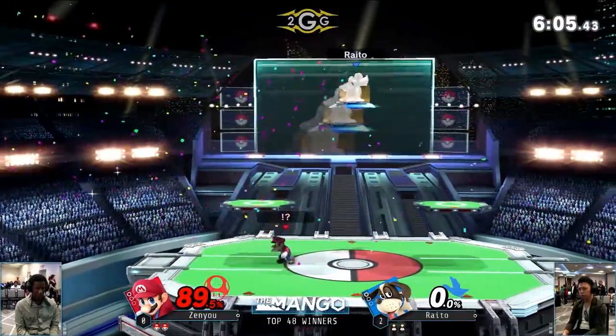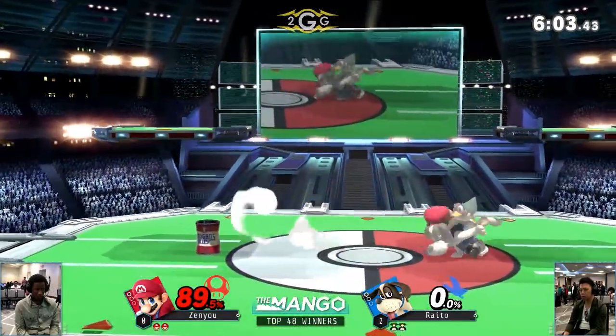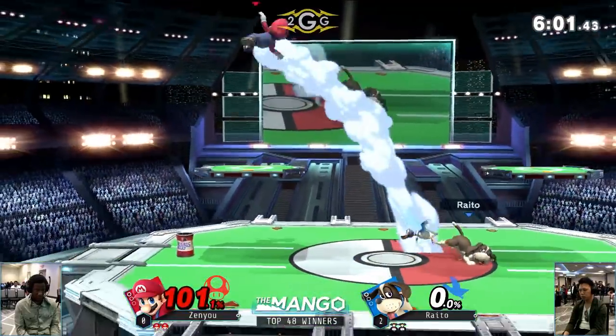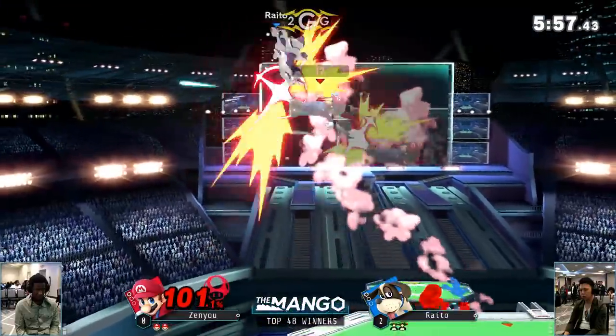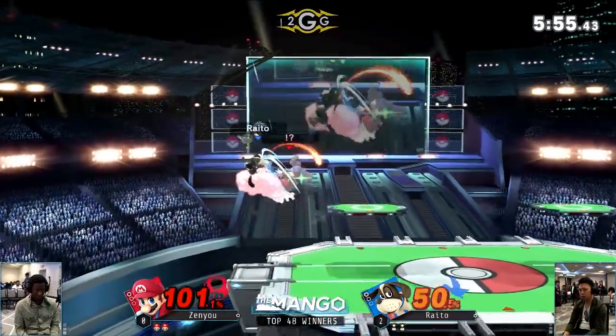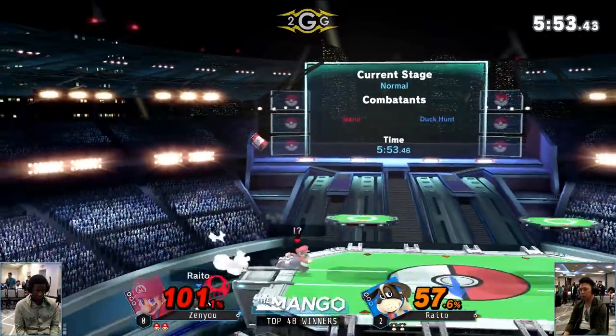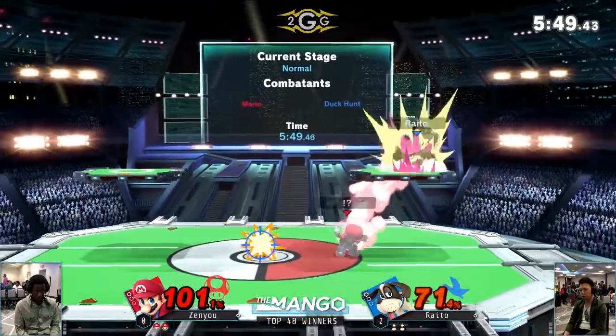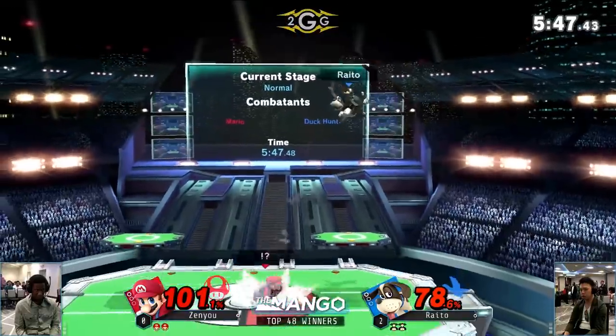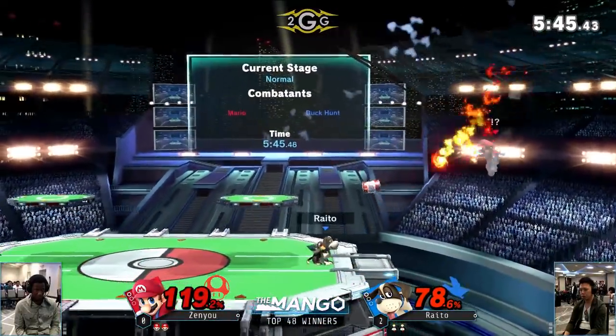There's the back air catching the ledge jump. 89% — Zenyu's going to have to really capitalize off a grab if he wants to bring this back. He's still trying to figure it out — catching the jump. Zenyu wanted that air dodge for the spike, chasing him down. Getting really good hits here, but not paying attention to the can — couldn't continue his juggle.